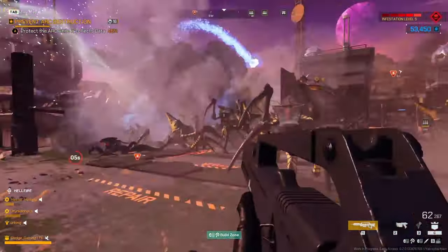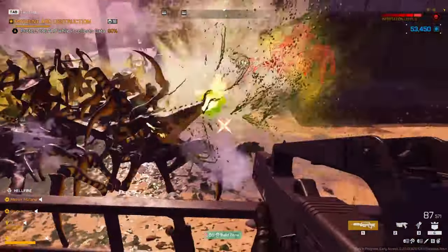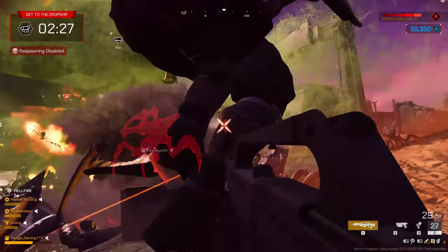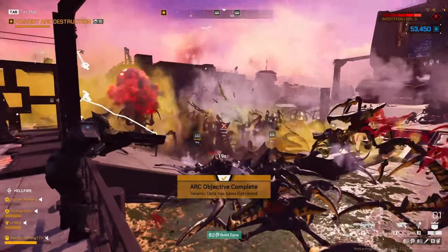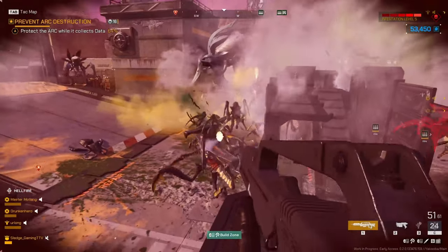They move in groups of great numbers, all attack together, and they never hold back. They instill the same panic that we imagine the troopers felt when they had to retreat from Planet K. Nobody runs faster than a trooper when he hears the extraction ship has arrived. And in game, the bugs are still tough as hell, taking almost a full magazine of ammo to kill them.